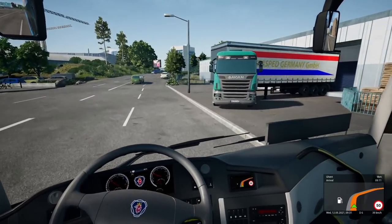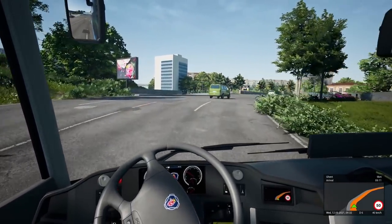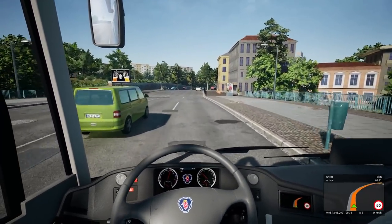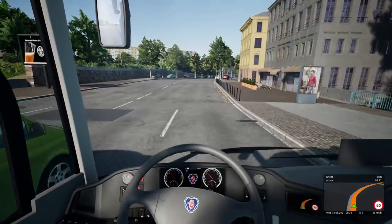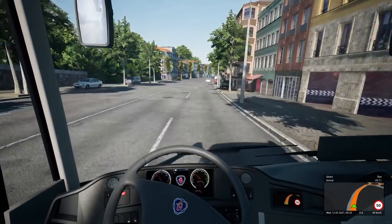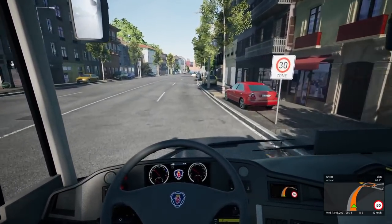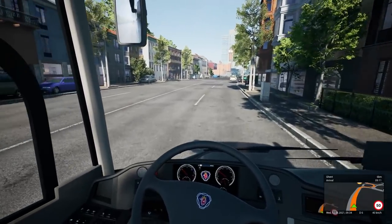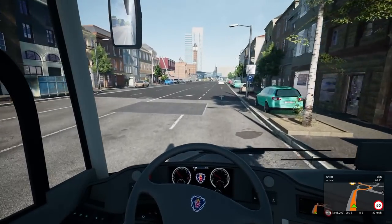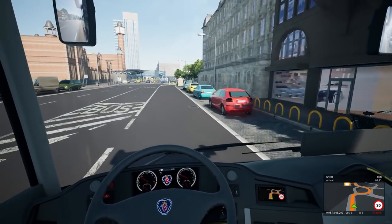A Scania truck — they've taken the name Scania and just moved the letters around and called it Sycan. Why don't they just email Scania and go: 'Can we just put your trucks in the game, just put your name in the game?' I'm sure they'd say yes. This is a completely different style to Brussels. Whereas Brussels was office block after office block, this is very much more townhouse in design. In the back there, there were loads of high-rise apartments.